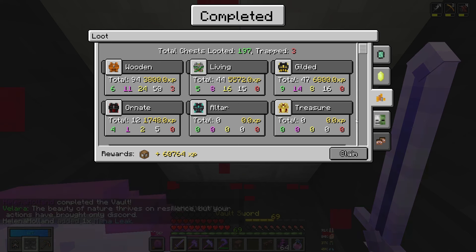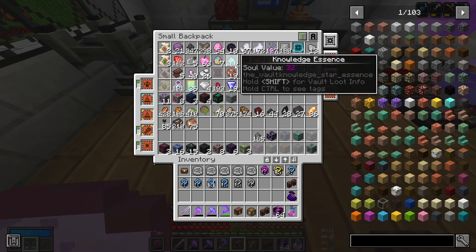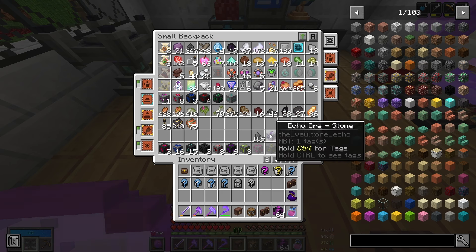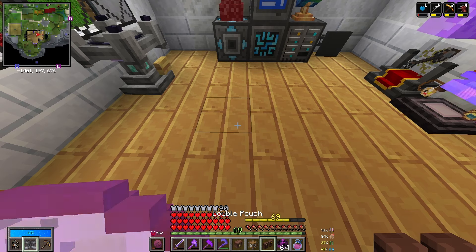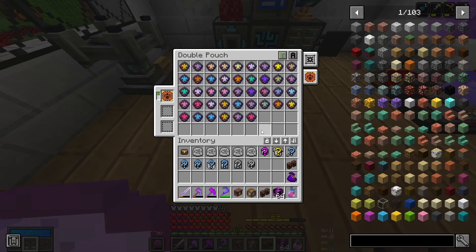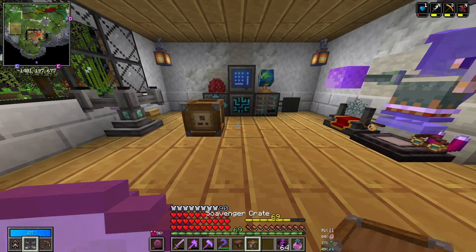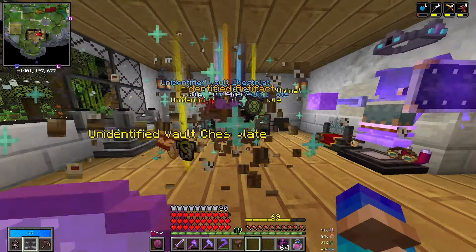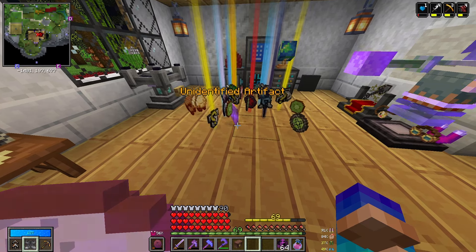We only need to find one more creeper eye to complete that bounty. That vault was a ton of fun, and even though we looted generally fewer chests than normal, we got an absolute ton of loot - a bunch of knowledge essence, a fundamental focus, an echo ore, nine gear pieces. I felt like I was finding more jewels than usual, and I think I might have been right. Plus we completed our bounty, made huge strides on another, completed the vault, and get to open our crates. We got an artifact!